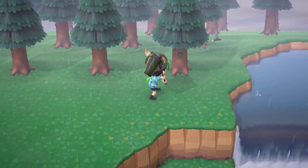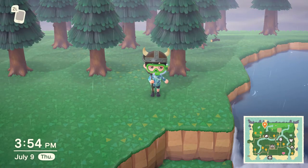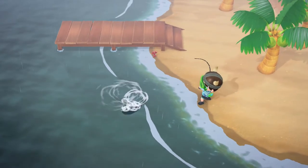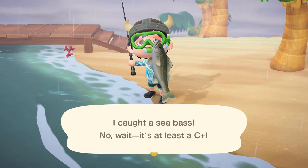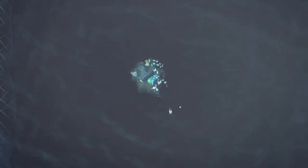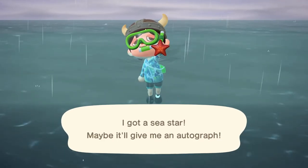Let's talk about bugs, fish, and the new addition since the July 2020 patch — deep sea creatures. They brought back the tradition of catching bugs from trees, on the ground, flying around, and so on. Same thing with fish: in the ocean you can catch various fish including those with fins that could be sharks, and in rain you can catch a coelacanth. You can also fish in rivers and ponds. Thanks to the July 2020 patch you can do deep sea diving and collect things like gigas giant clams and sea stars. Nintendo kept the good stuff and the deep sea creature addition made it even better.